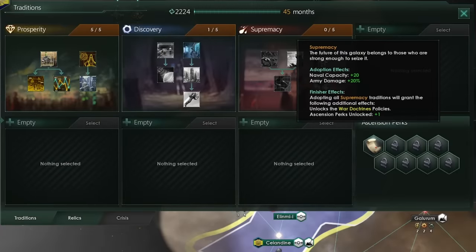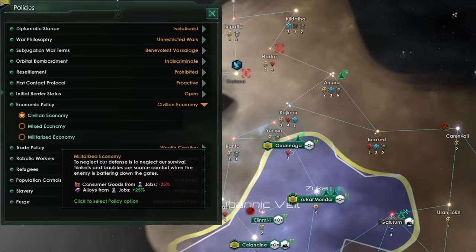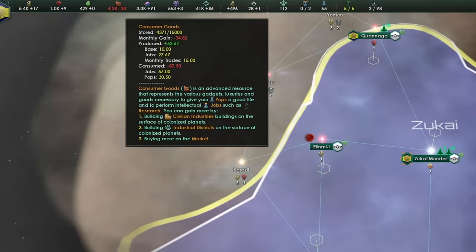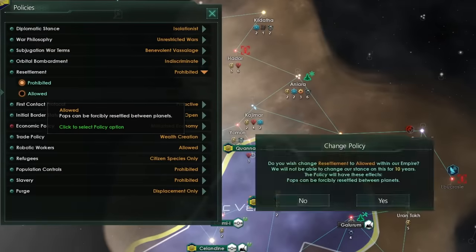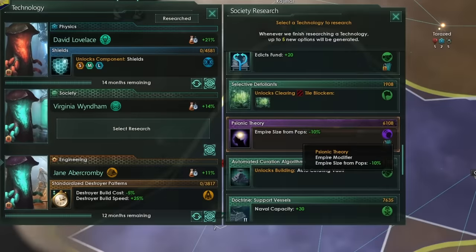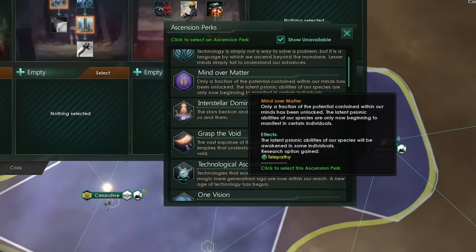If we're planning on going to war at year 30, Supremacy should be your next pick for traditions and we'll try to complete this tree. Around year 17 or 18, you should switch from civilian economy over to a militarized economy and then turn the factory world into a forge world. You will now start suffering a bit of a deficit of consumer goods, but you should have built up quite a large stockpile that should last the next couple of decades. You should also allow resettlement and move some pops over from your other worlds to your primary alloy world. Hopefully between year 20 and 30, you will roll the Psionic Theory technology, and when you complete your second full tradition with that psionic technology, you can take the Mind Over Matter ascension perk.